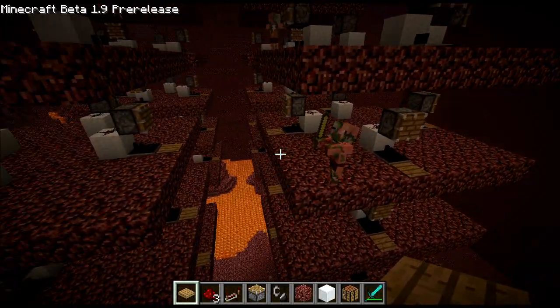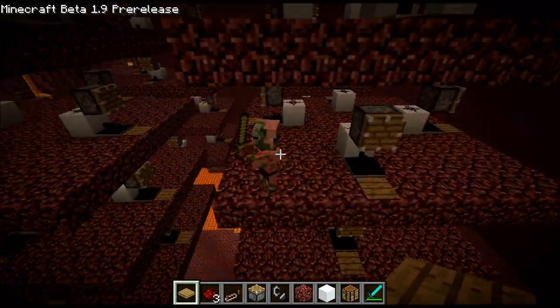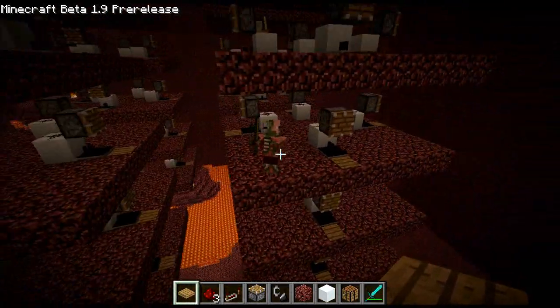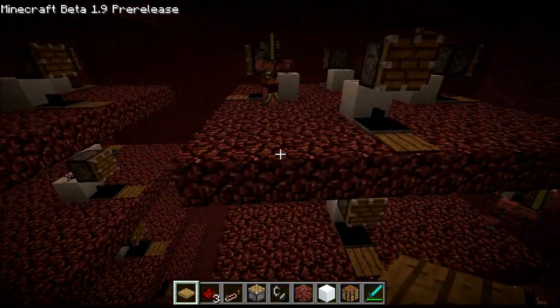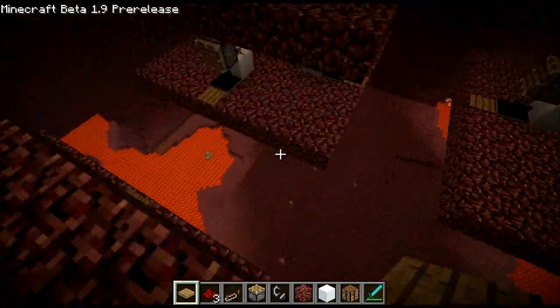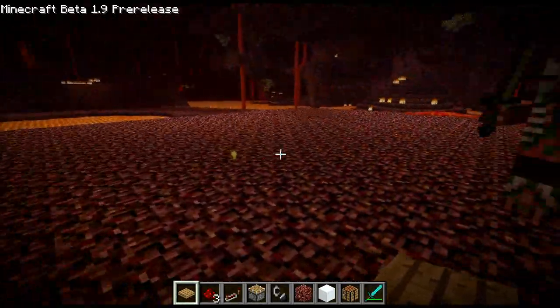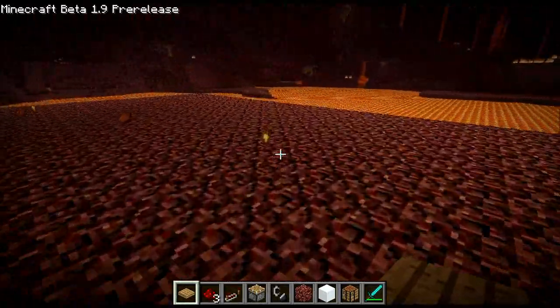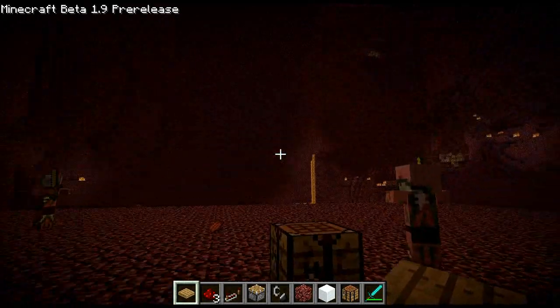I tried using lava, but that didn't really work out — it didn't really push the zombie pigman at all. So I came upon this, and it works. It definitely gives you a lot of gold. As you can see, I just get a lot of these nuggets, so it's a good way of farming for gold if you want it for minecart tracks or whatever.